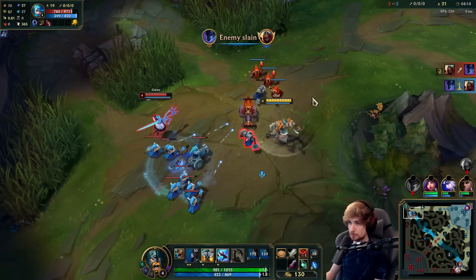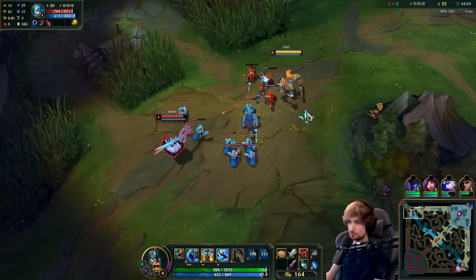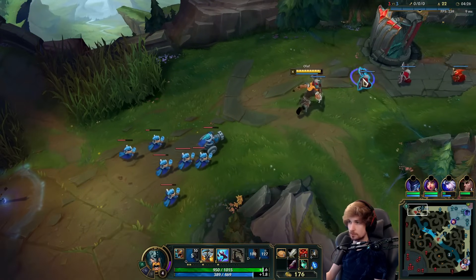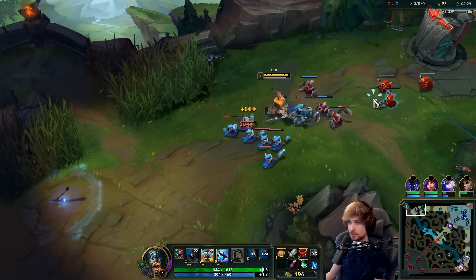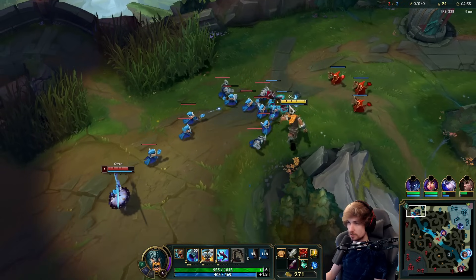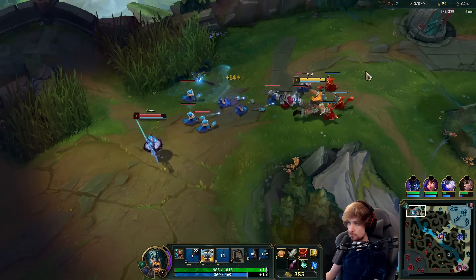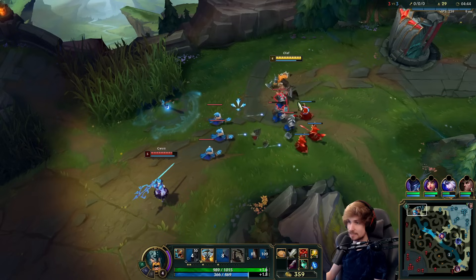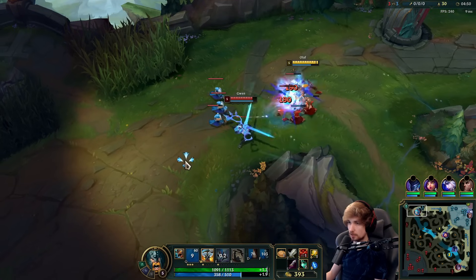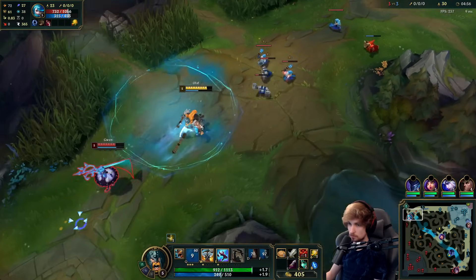We're going to chunk her down with Qs, and by the time she gets really low HP we just go for the all-in. She has no Flash anymore — I think it's on about a two-minute cooldown. The wave is in a really healthy spot for me because it forces Gwen to move up to me. This is the perfect position — she must walk up to me to last hit, and without four stacks she's actually really weak.